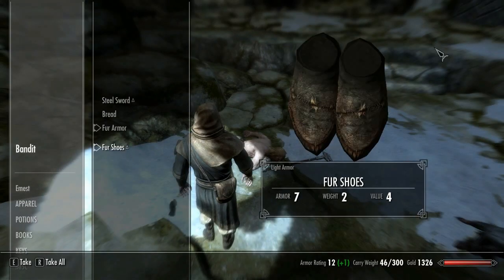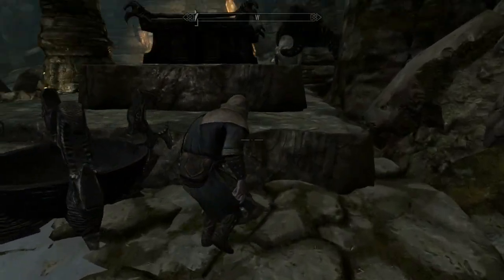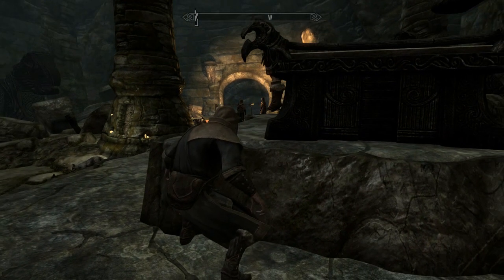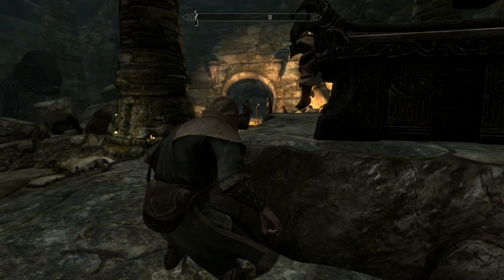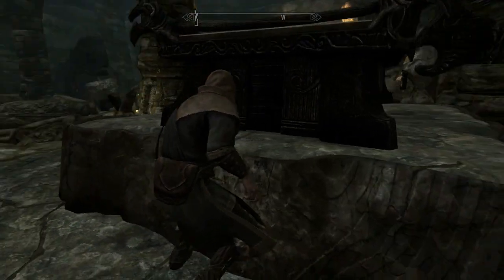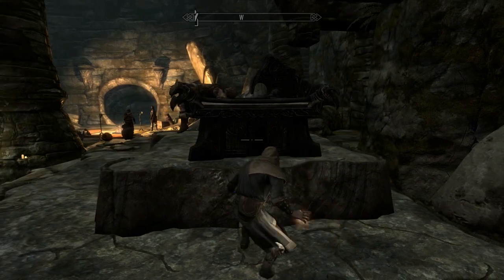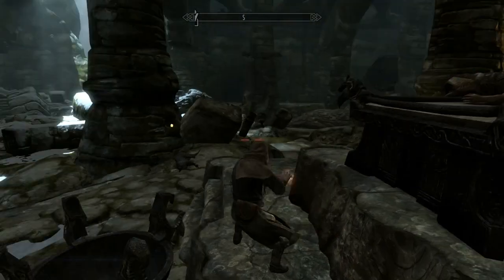I believe these guys are going to talk a little bit about the Golden Claw, so I'm going to be quiet. Let's see if we can get the subtitles to pop up. As soon as we activate any spell, they're going to hear us. So I think I'm going to go ahead and activate the Wolf — our Magicka's going to be low, but hopefully the Wolf will distract him so our Magicka can recharge.